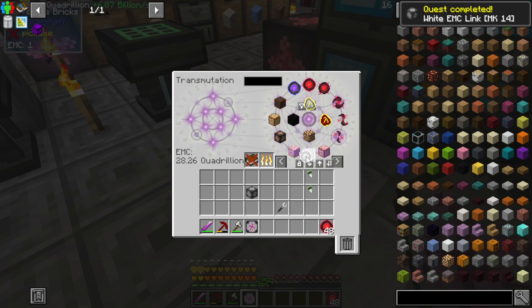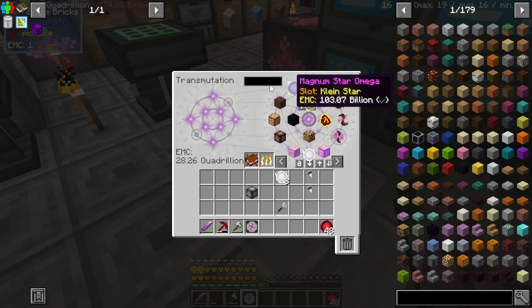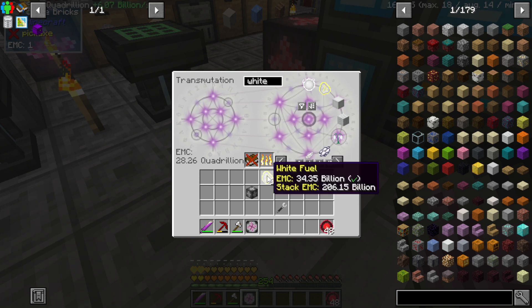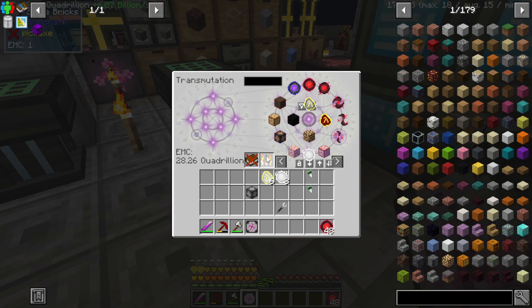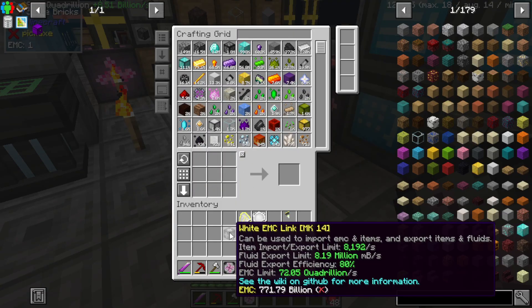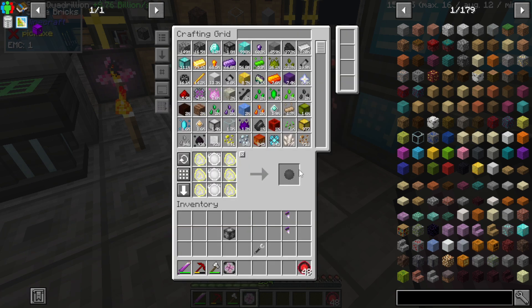I'm going to try not to use the chest because this is actually something I've been wanting to do for a bit. Grab that, and with this I need the Fading Matter, which needs one, two, three... and six. I am watching the quadrillion, because if I drop to 27 that means I've used more than I would have had. So let's grab the Fading Matter.